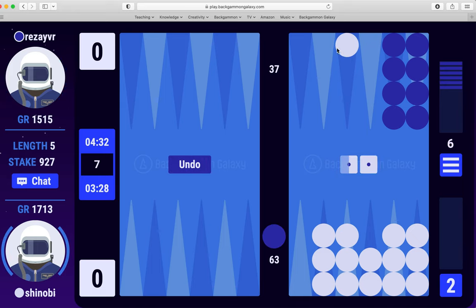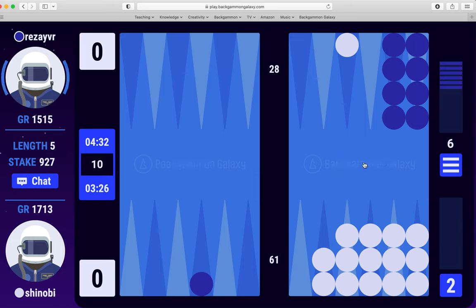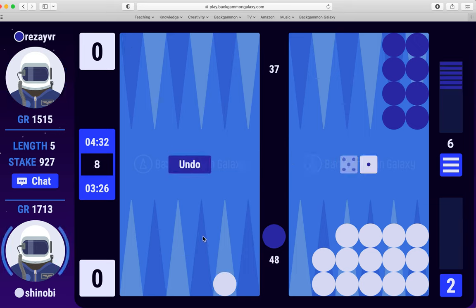The trouble is now I've broken the board and he can enter. He's currently got six checkers off — that's usually the right time to double, around five or six checkers off. I'm going to stay back and slide up. I really need to hit this again, otherwise I've lost. Unfortunately it doesn't hit here. So yeah, I definitely need to take some checkers off here before I put in the redouble.